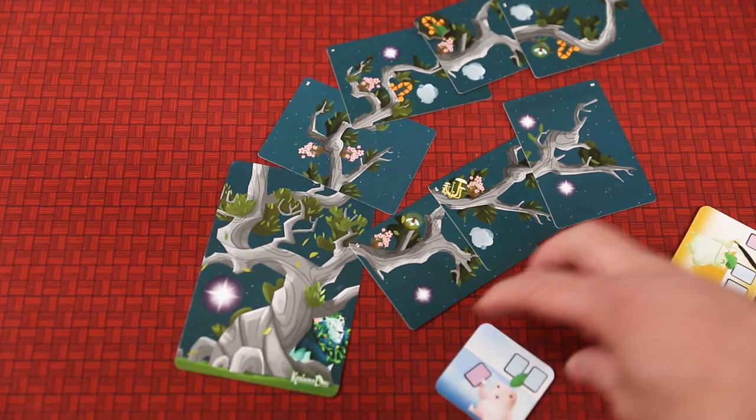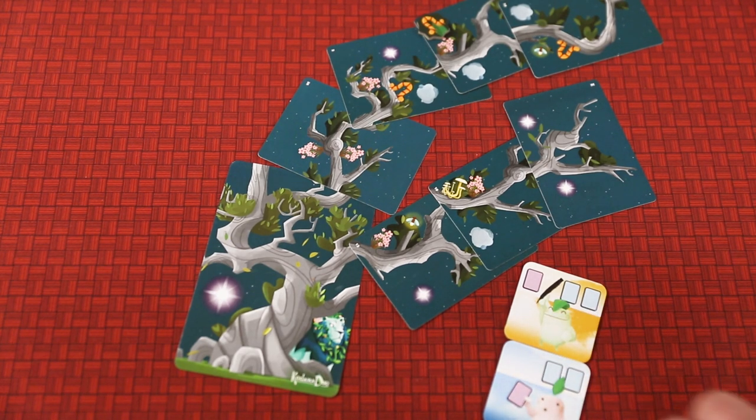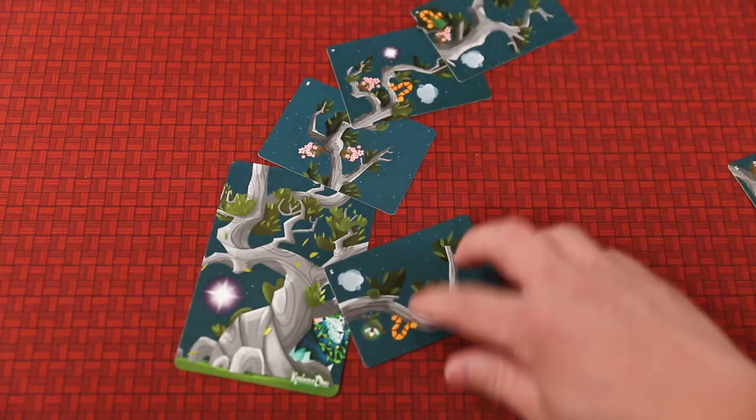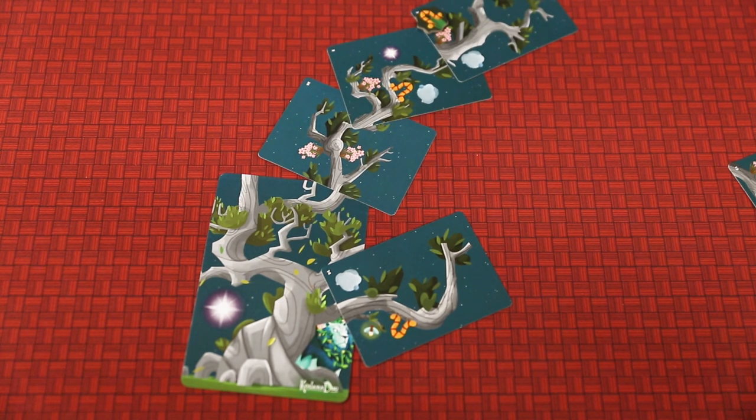It gives you the balance of, obviously, what you're going to pick from round to round. After you have done this four times - so we would have four total branch cards, whatever configuration you ended up doing them in - at the end of that, it is called the Kodama phase. Remember, there were four grow phases in a season.